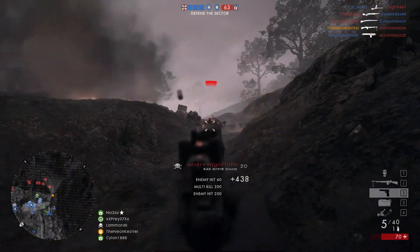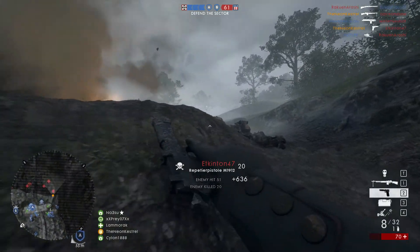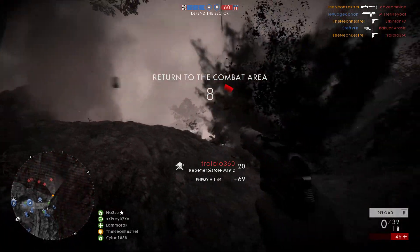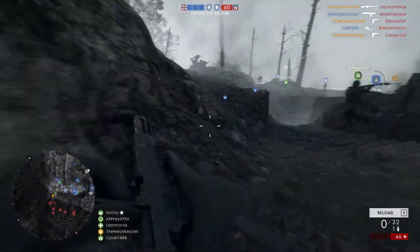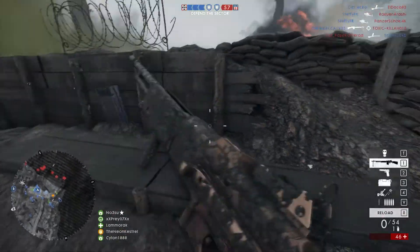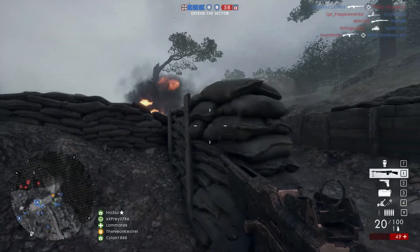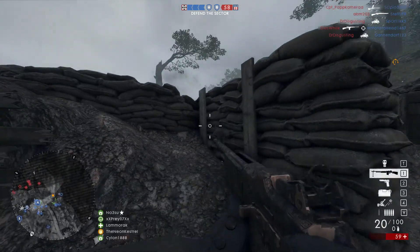This whole loadout will be broken down so you guys can understand why I've chosen each weapon or piece of equipment, the alternatives if you wish to use them, and what makes them so effective. Now the first and probably most vital part of this loadout is the primary weapon — for this you're going to want to use the BAR M1918 Storm. This weapon is an absolute beast; it's super accurate and does very good damage with a decent hip fire.